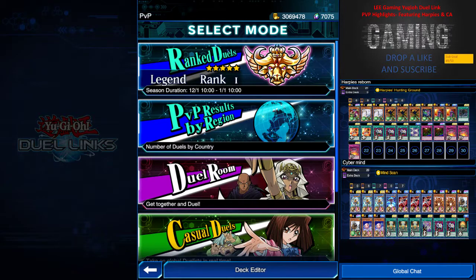Hey guys, what's up? Welcome to another episode of Yu-Gi-Oh! Dueling from D-Gaming. I have played about 3-4 hours earlier with my Harpy's Reborn deck and Cybermine, and I managed to achieve Platinum 1 to Legend rank 1 in 4 hours, or somewhere less. I took a few breaks in between.